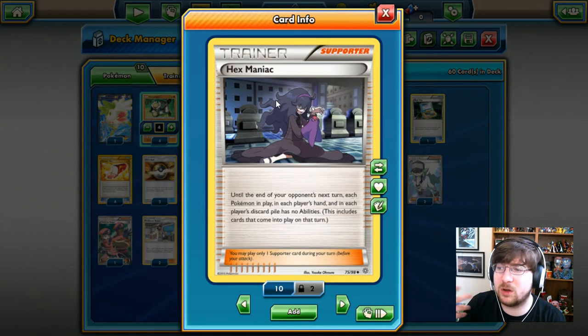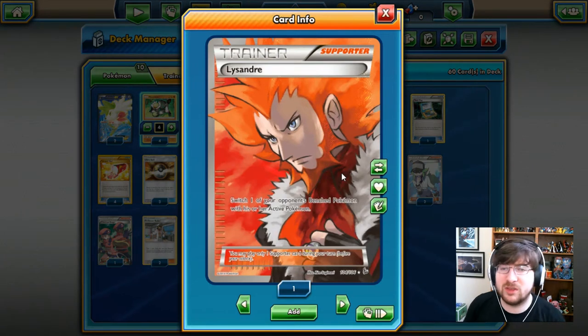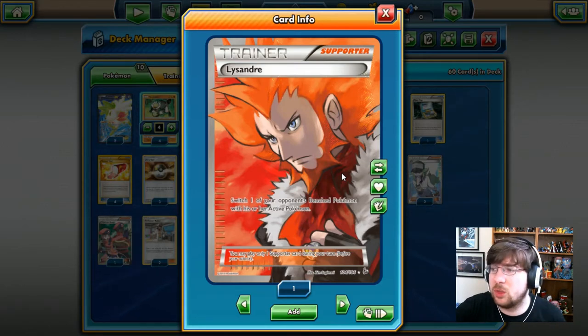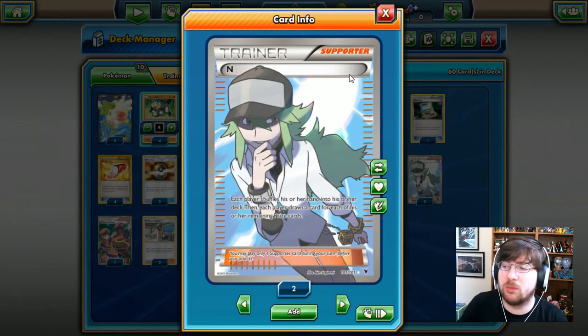We've got Hex Maniac because our opponent will probably play some sort of weird abilities and we want to be able to shut them off. We've got Lysandre because we're going to want to start threatening bigger threats before they're set up. We've got N — each player shuffles their hand back into their deck and draws cards equal to their remaining prizes. I might switch these out for Lillie at some point just to see how they run better.